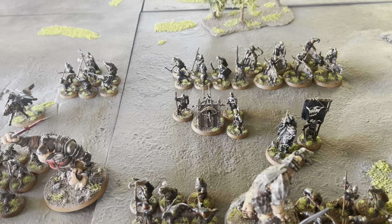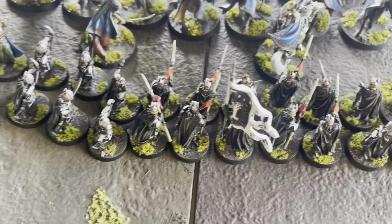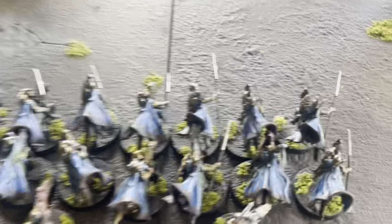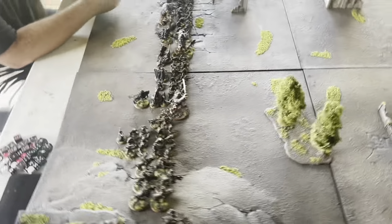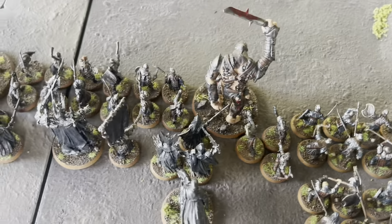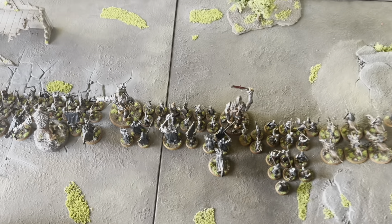So on the deployment, I dropped down Gil-Galad first, then Círdan, then Elendil, the Captain, and Isildur, and also Elrond the Captain on horse, and Glorfindel. Then over to Justin's deployment — just a horde of orcs. Notable things: the Warbow, Sauron, the Troll Chief, the Witch King, and all the Ringwraiths behind there.